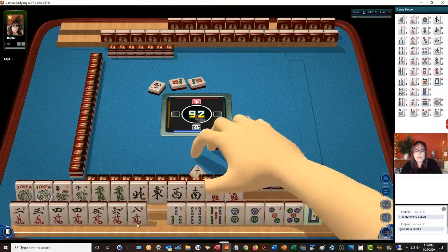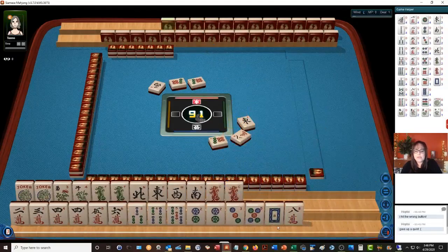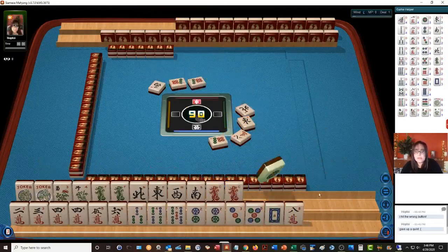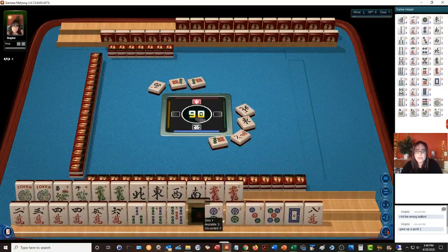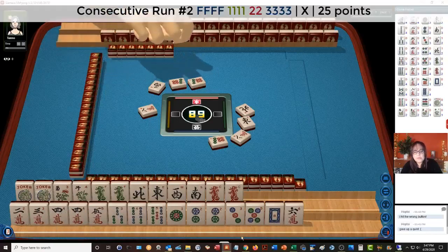Let's focus on consecutive run and discard the 8s — consecutive run is very flexible. North wind. We can stay concealed and see if we can find something to work with 1-5. Look at all these tiles we have here — all 1-5 at the moment. We could do 2-3-4 mixed suits on the second hand down, but we have no flowers though, and we need lots of flowers there.